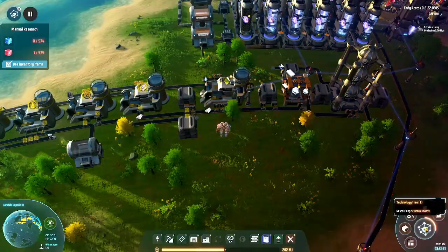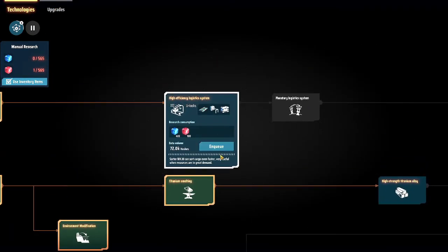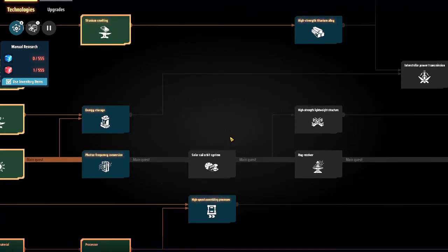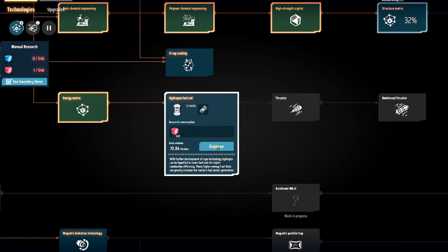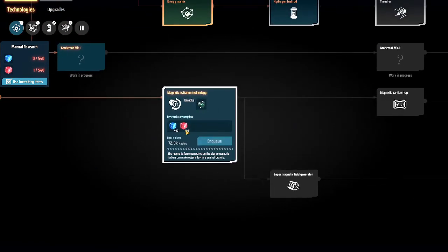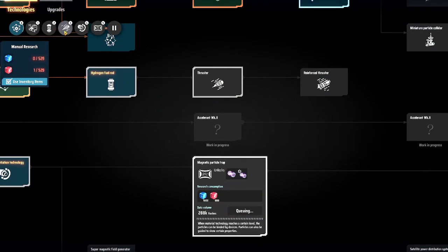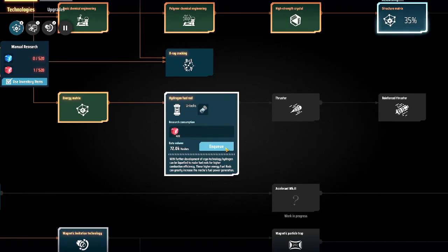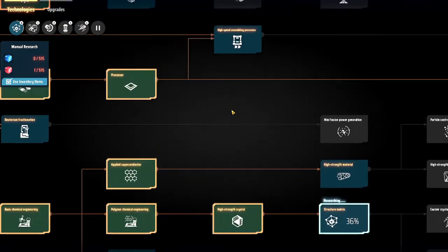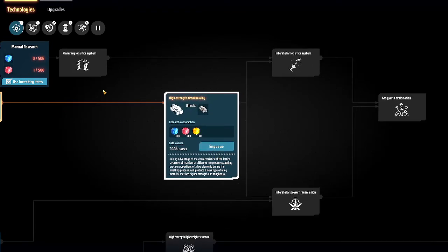Let's queue up some more research because this will be finishing quite quickly now that we're actually using our red science. We need thrusters in order to be able to continue on with the rest — thrusters are over here, so let's queue this up. We'll also need a couple more items. Let's switch those two around and make sure we get the other ones first — might not matter depending on how fast we are, but let's do it anyway.